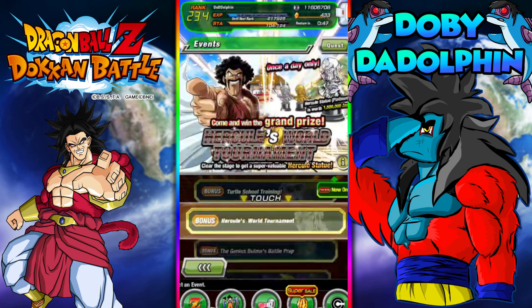The first one is obviously Hercule's World Tournament, because it gives you a statue at the end of it. But it doesn't give you the 3 million you need per day, and you can only do it once a day. So you can get either 250,000, 500,000, 1 million, or 1.5 million.